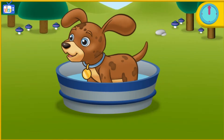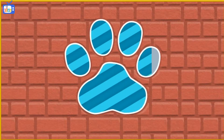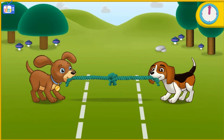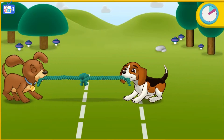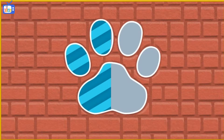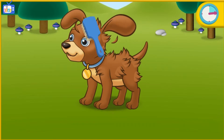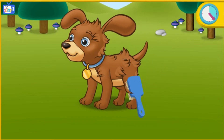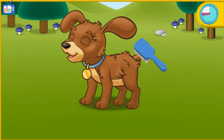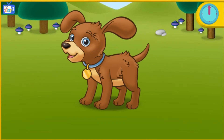Keep your eye on the toy chest. Time's up! Nice try! Click on Perrito to help him win. Go! Move your mouse around Perrito to brush his fur. Go! Keep your eye on the time. Time's up! Nice try!